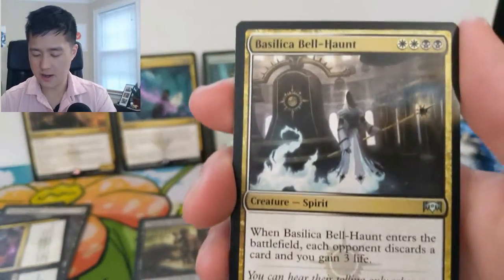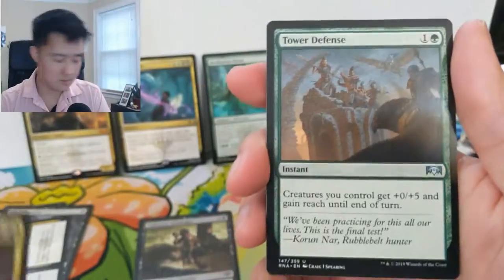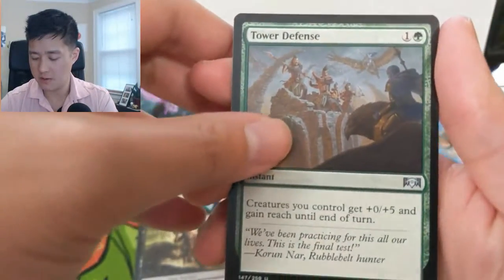Alright, so we got Basilica Bell-Haunt and a Tower Defense.